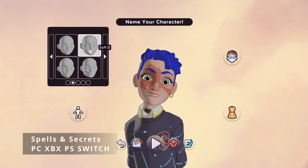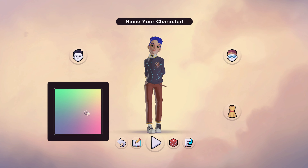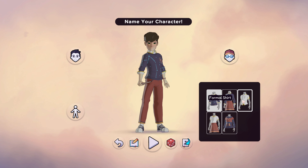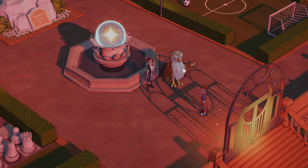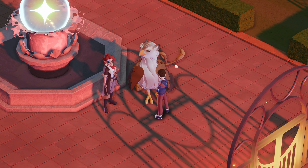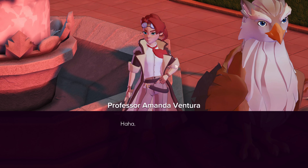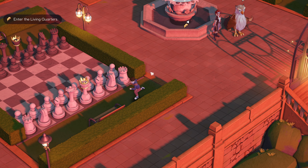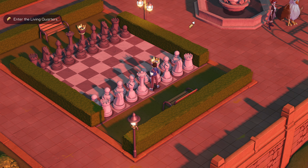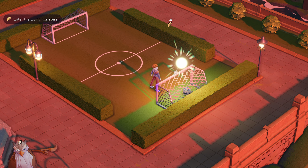So that shiny new game just came out — Spells and Secrets — and you want to know if it's worth your time. Let's take a look at first impressions. First thing to do is make a character and name it. There are various different options but none of them go too in depth; it's all fairly light customization. After creating a character and beginning, you're met with Professor Amanda and the academy's protector, a griffin.